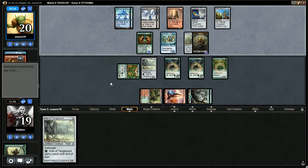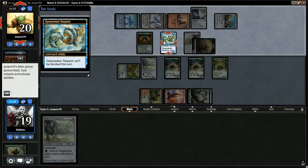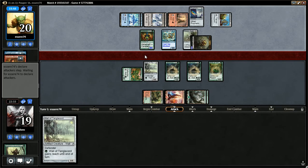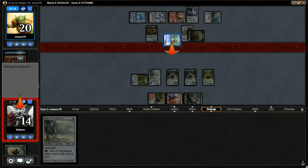He plays the Darksteel Citadel. This really confuses me — he tapped so much stuff to play the... oh, because he's going unblockable. Okay, I got it. Well, he hits me for 5 here. We really need a Vent Sentinel. We're going to be in trouble if we don't get that. Can't block. That's unfortunate.